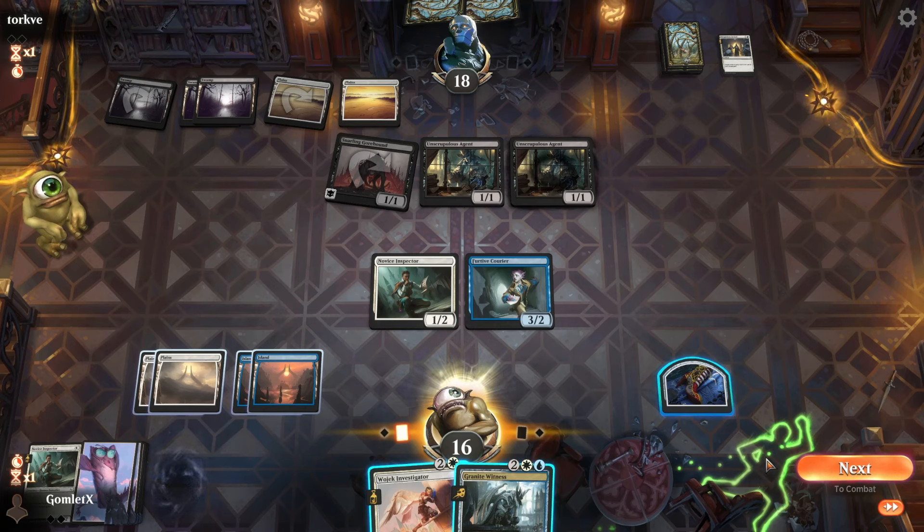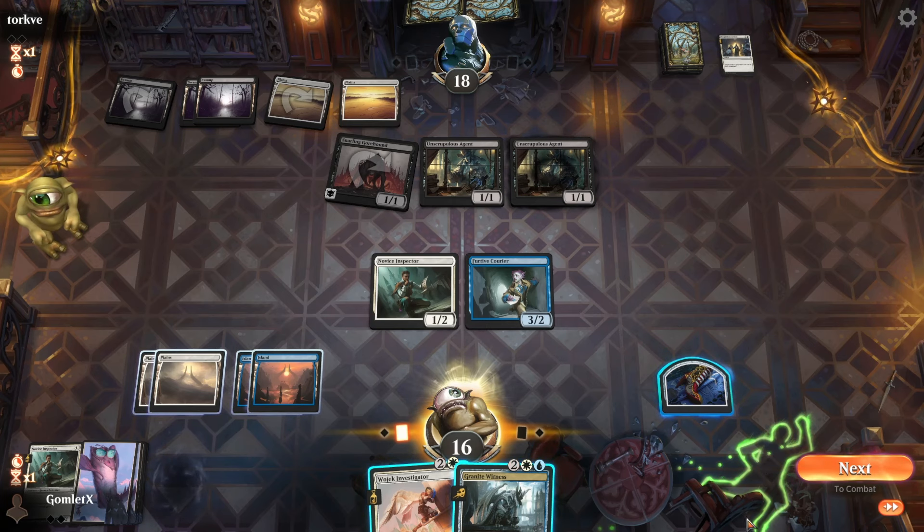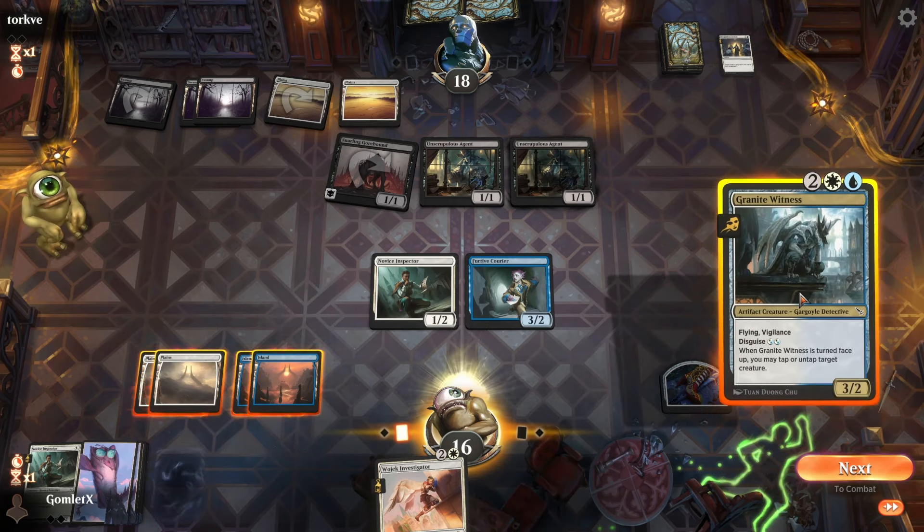Granite Witness for the draw. If they had another Unscrupulous Agent they would have played it by now — they'd have cast two agents and stripped my last card, so I think I can afford to play Granite Witness over Investigator again. Same reason I played Courier over Investigator — get higher power on board. Slimy Dual Leech — very nice with these Unscrupulous Agents.